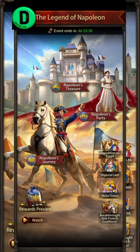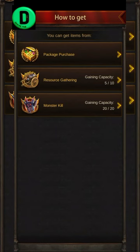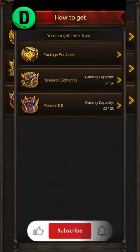You can get him from the imperial event that came with the Lakmoulion event by spending the Legion of Honor badge, which you can get from resource and monster kills for grinders, and from buying packages for coiners.